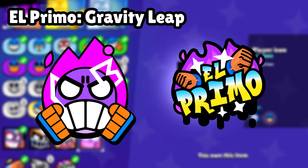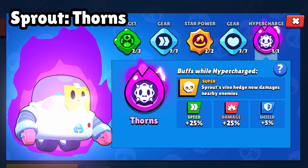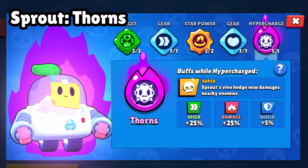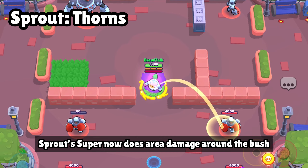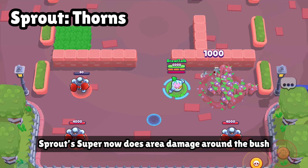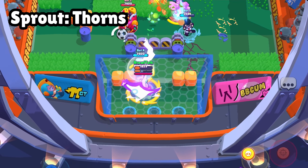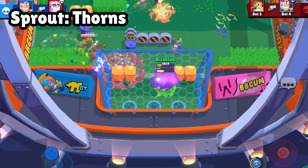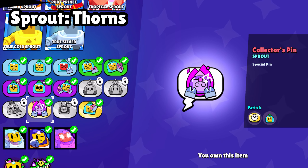Let's move to another brawler which is Sprout, most used in knockout and some brawl ball conditions. Here you can see the hypercharge stats and the training room gameplay. The super actually deals damage, so it's actually good in brawl ball and knockout. Here are the cosmetics we are going to get with Sprout's hypercharge pack: animated pin and animated profile icon.